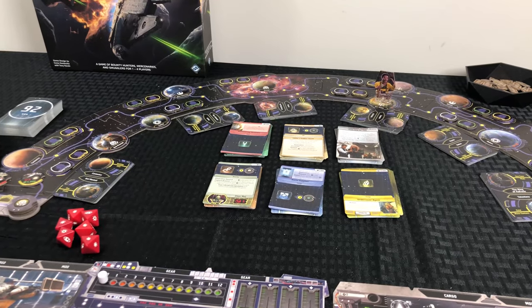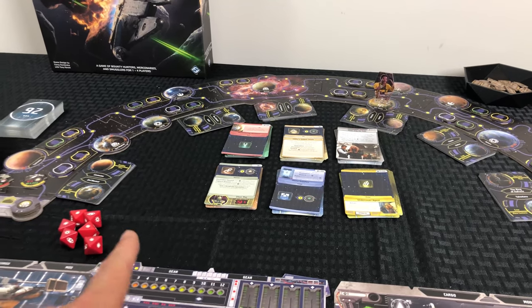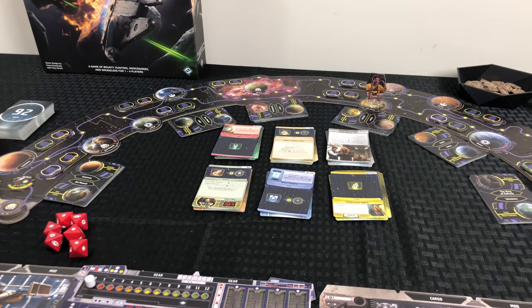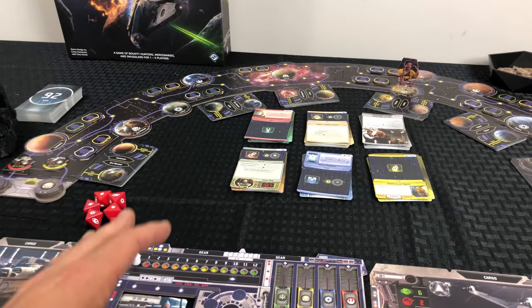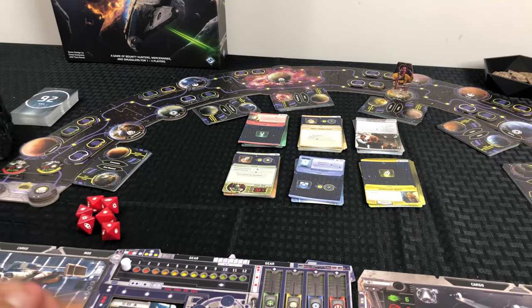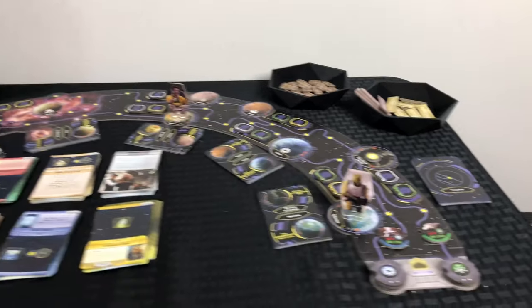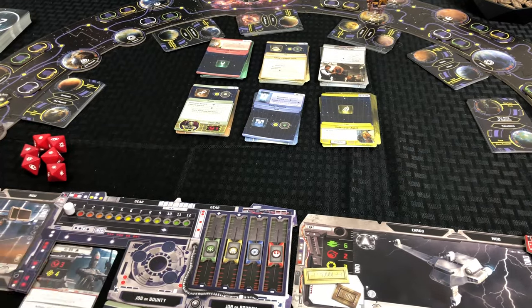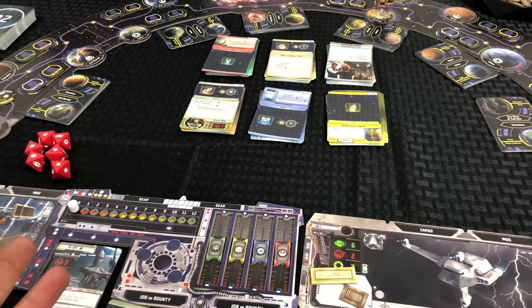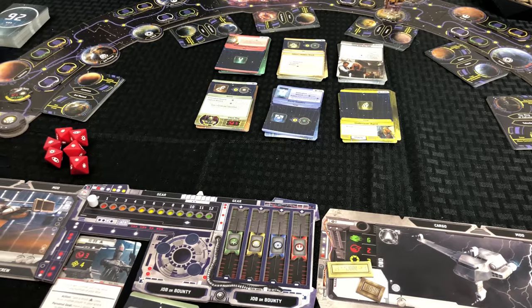I figured there could be a good game here, so let's go over it. FFG always has some of the best components - cards are always good stock, the board is always nice and thick with a good feel, and this game is no different. They do not skimp on quality of their products. I would have liked to see miniatures instead of cardboard standees, but I think they were going for a cost savings measure - they didn't want it to cost too much because they were really wanting the X-Wing players to buy it for the dice.